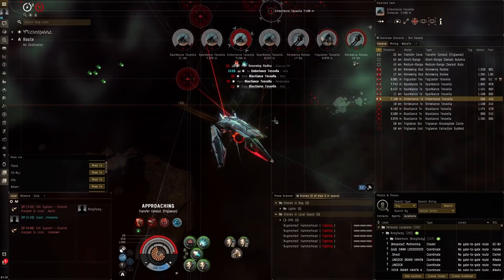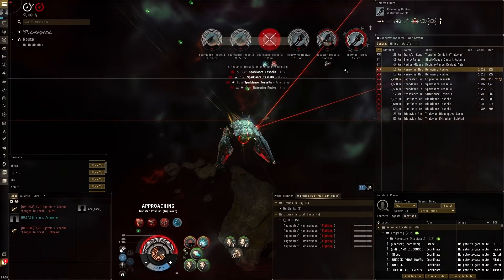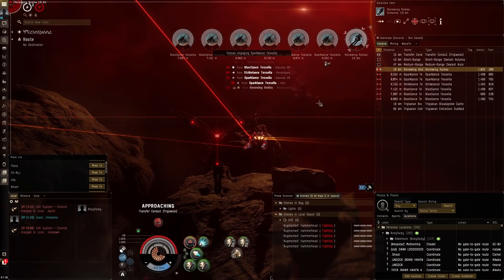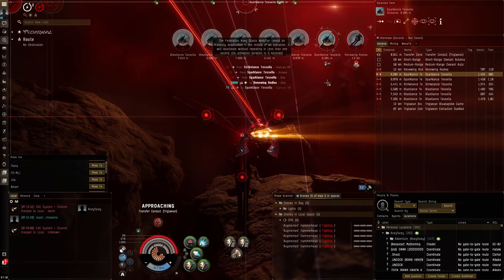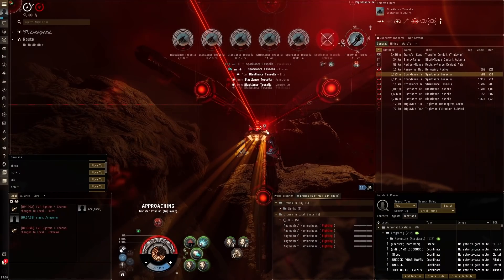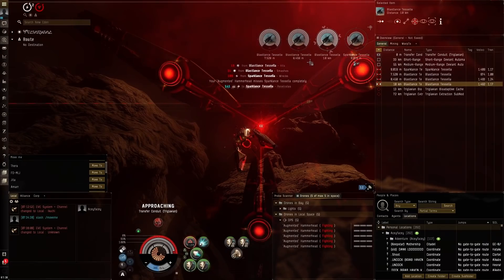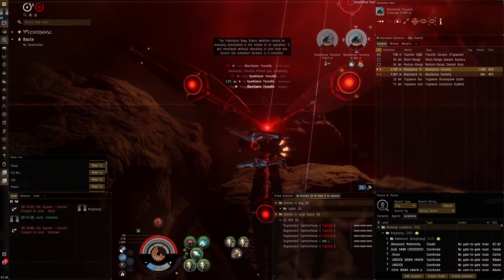Really good tracking on this thing. What would actually be better is having my drones go for the frigates while my entropic disintegrator goes on the Rodiva — they'll apply better that way and also remove their remote reps. The Rodiva dies pretty fast too. I can even webify the drones to aid a bit with tracking. Medium drones usually apply really well to rogue drone frigates. That's 700 DPS straight away on the entropic disintegrator — drones do about 150 DPS total, so we're sitting at 800 DPS right there.